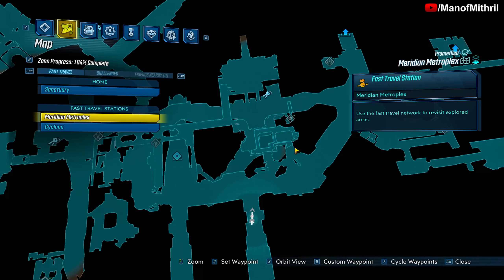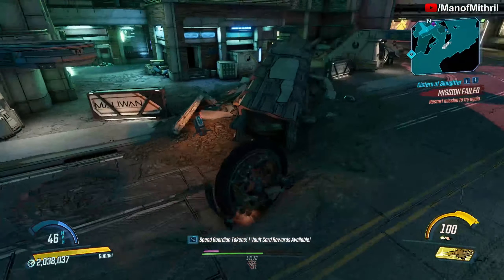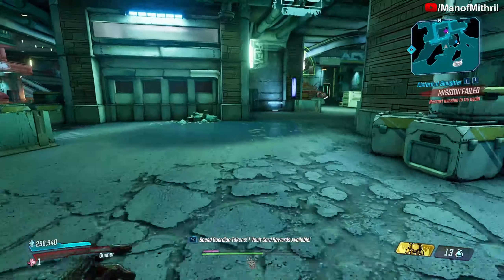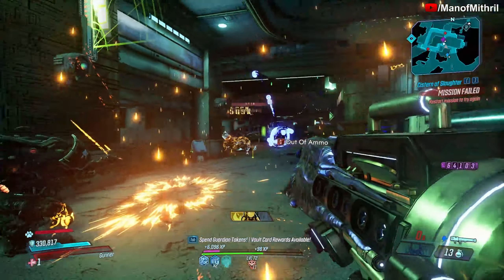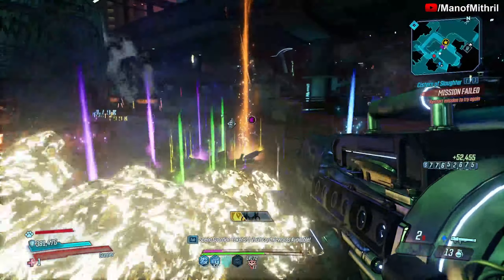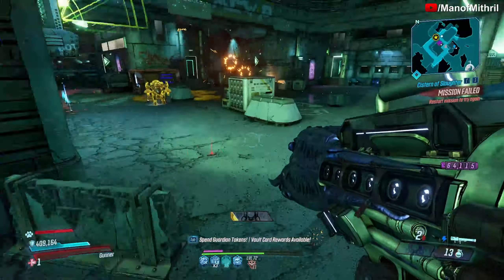We spawned in here and we need to find Archer Row. I'm not sure if it's at the top level but it's somewhere in this area. Let me have a look — and there he is. Okay, that is not the item we're looking for, so I'll cut and come back when he drops what we are looking for.